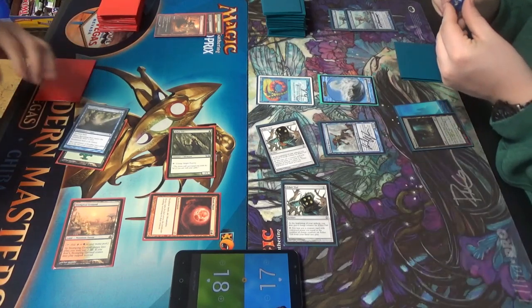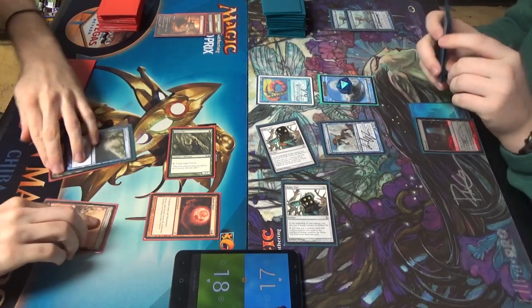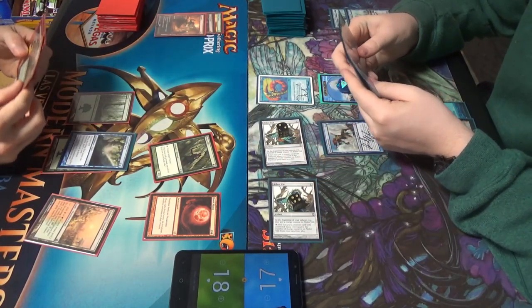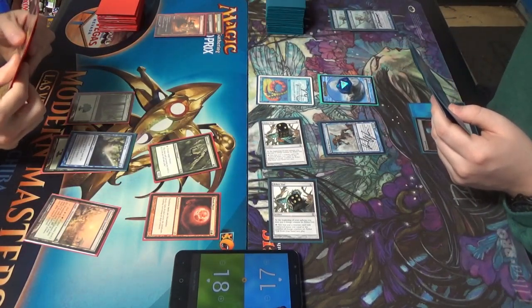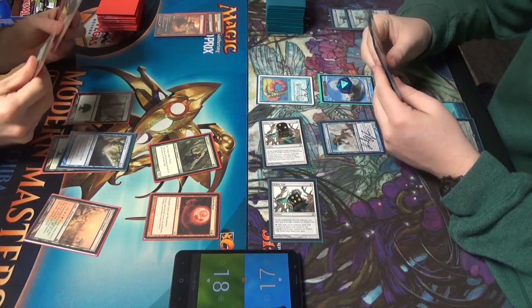Spreading Seas. Pass. We have drawn nothing but gas this entire game. Finally — not a single forest until now. So here we go. Finally we have stuff — maybe you can play cards. We're going to try anyway.